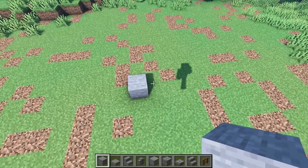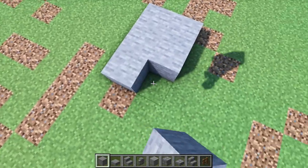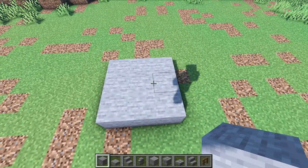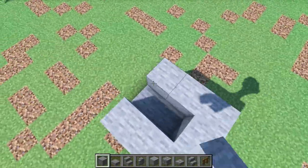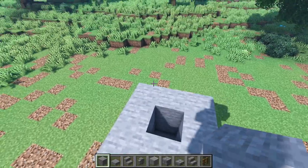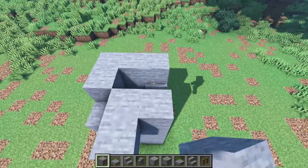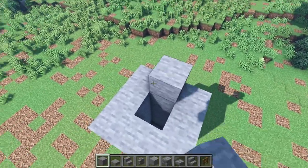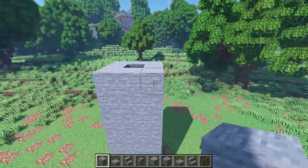Alright, so I'm gonna start right over here. I'm gonna make a 3x3 square like this. As you can see, it's 3x3, and then I'm gonna raise this square by 8 — so 1, 2, 3, 4, 5, 6, 7, and 8.